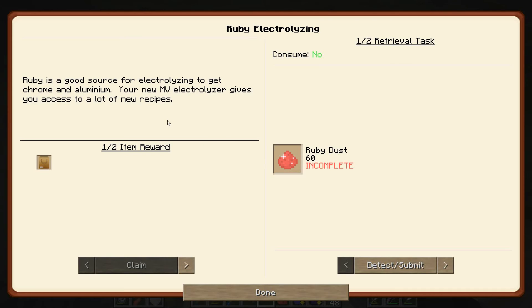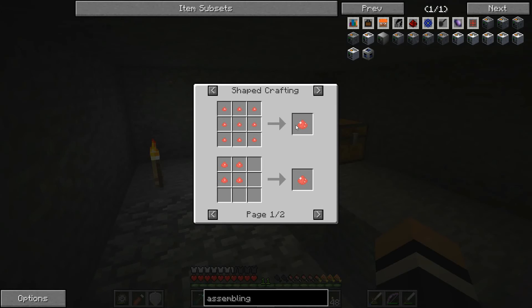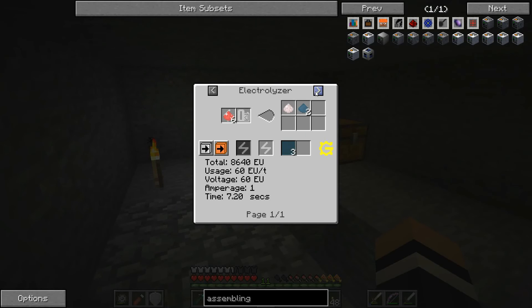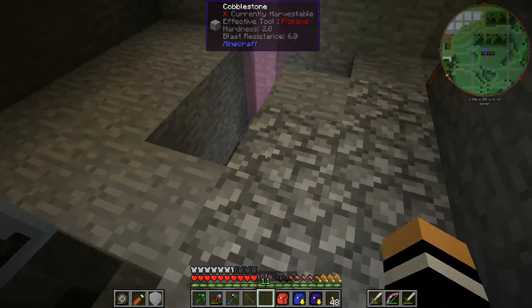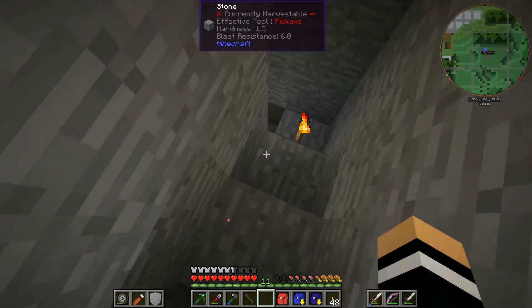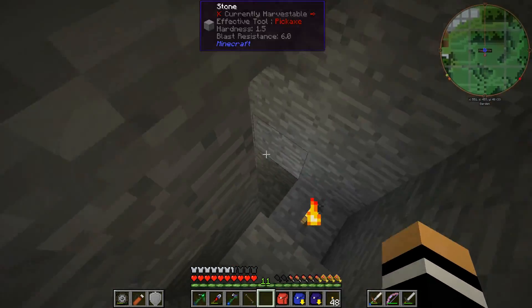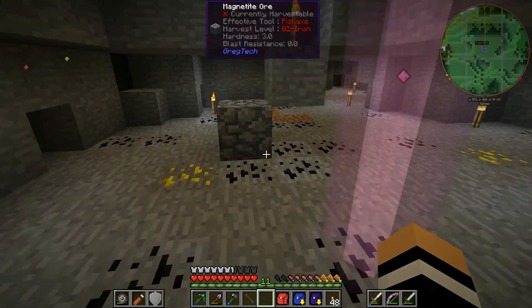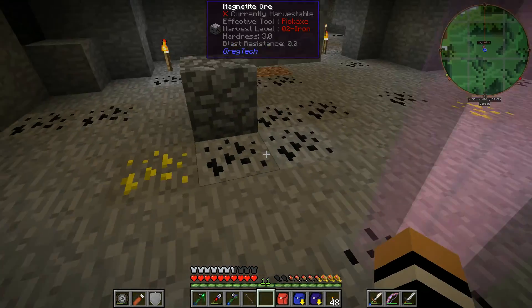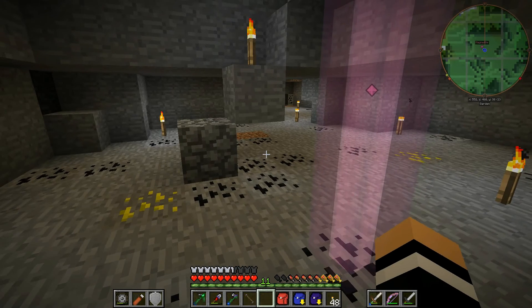Electrolyzing all the things has led us to ruby dust, which means we need chrome and aluminium. Twenty aluminium dust from ruby dust — if so that's going to be really awesome. We'll obviously need a bit of oxygen, so we're going to need to do a bunch of stuff with ruby ore at some point. I'm going to leave this going for a bit and be back once it's gone down all the way.